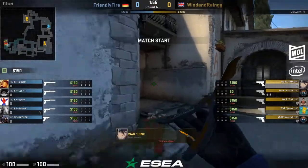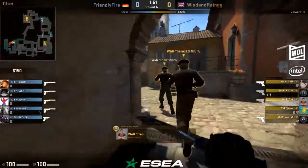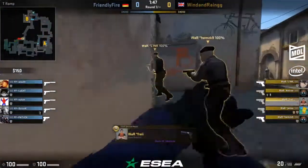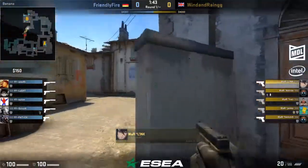There's also Vexed who's recently come into MDL, and Wind and Rain as well, so we've got a great match in front of us — two up-and-coming teams. See how it ends up playing out. It is Inferno.